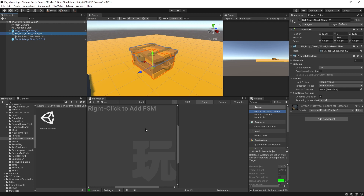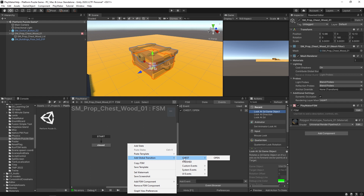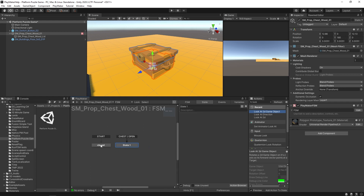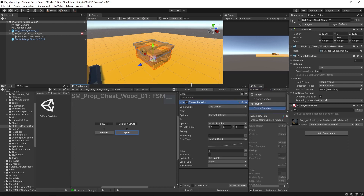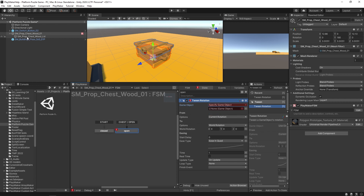On the base of the chest, I'll right-click and add an FSM. On the start state I'll call this 'Closed'. Over in Events, I'll create a new event called 'Chest Open' and select the checkbox to make it a global event. I can then right-click and add a global transition using that same event name. The next state will be called 'Open', and here is where we put in a Tween Rotation action — we'll specify the game object to rotate by dragging and dropping the lid in.